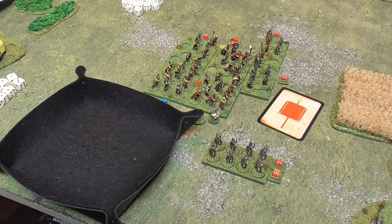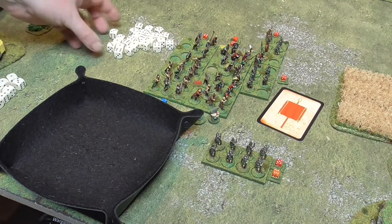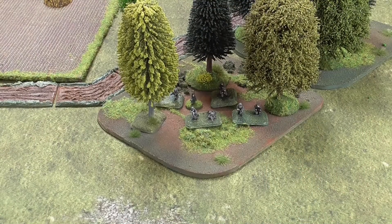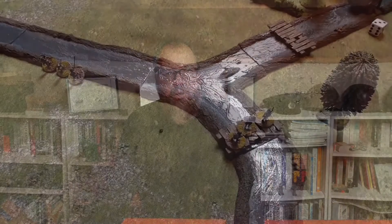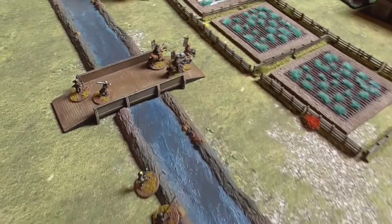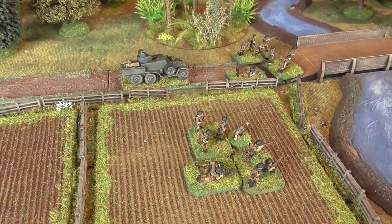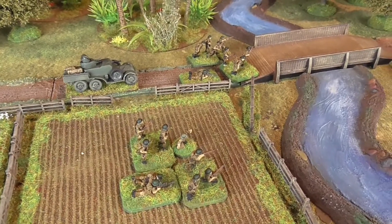Movement may increase if soldiers are running or charging, or decrease if they're moving stealthily or taking cover. Distance can also be decreased if figures are moving through rough terrain such as woods or swamps, and may be increased if they are moving on a road, which is obviously much easier to navigate than a ploughed field. People travelling on horses will also move faster than somebody on foot, and this is taken into account for cavalry movement, and again for vehicle movement, with different vehicle types having different movement rates.